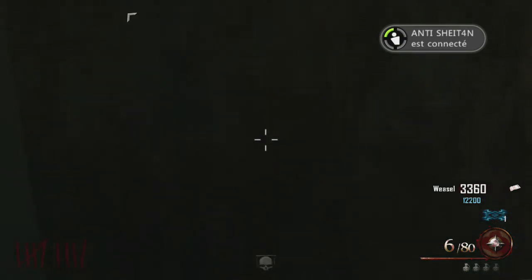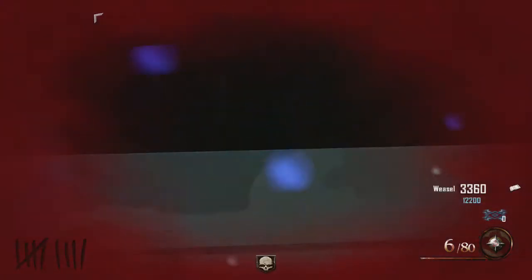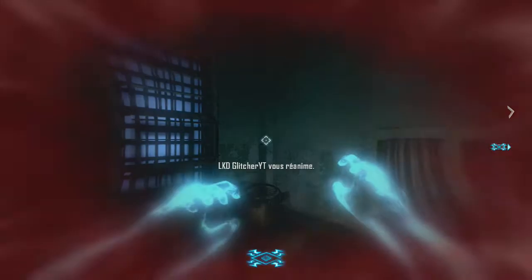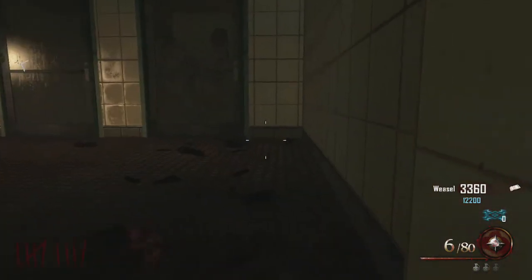Et vous devrez vous ressusciter une deuxième fois pour pouvoir vous remettre debout dans les marches. Mais une fois que vous êtes en trépasse, il faudra courir avec votre fantôme, aller le plus vite possible pour que le glitch fonctionne.